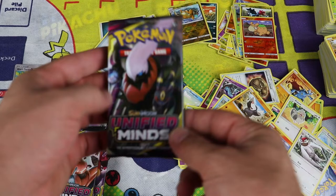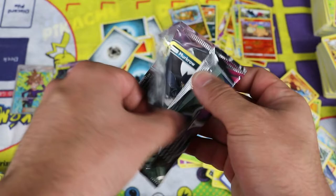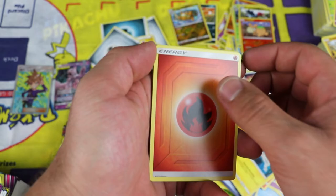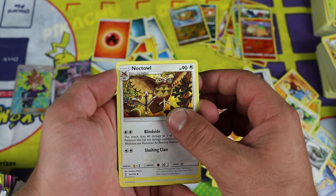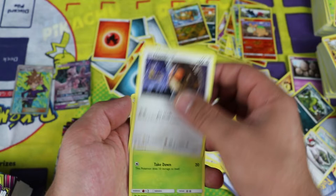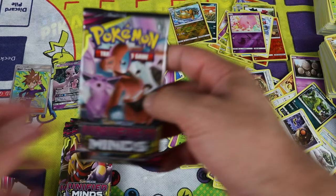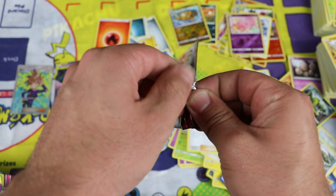Alright, so the box has redeemed itself already. How many boxes have you opened of the set? Let me know in the comments. I have another one coming — meeting up with a guy on Facebook Marketplace. Misty, Noctowl, and Tranquil. Munna is the reverse holo. And the pull: Unfezant, regular rare. I'm going to buy this guy's collection — he traded in his bulk for a sealed booster box of Unified Minds but has a binder he's going to sell me.